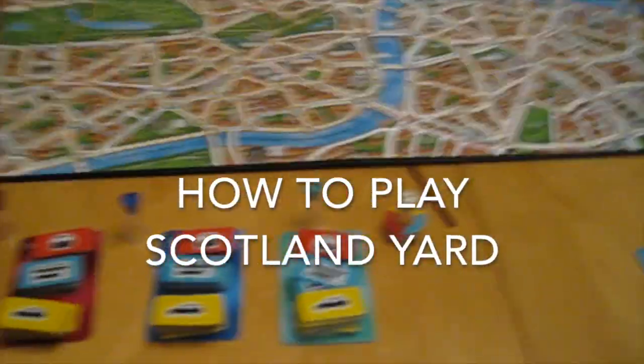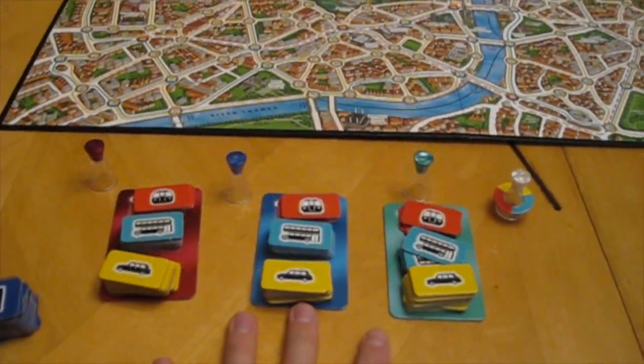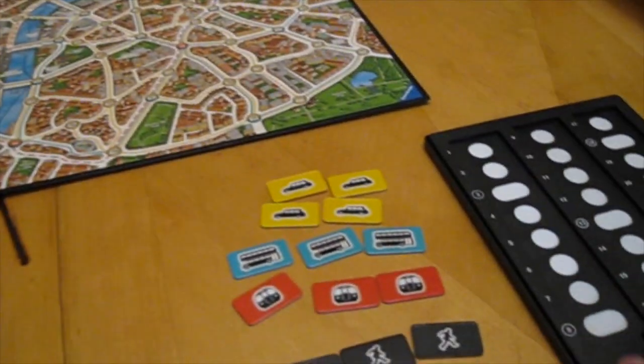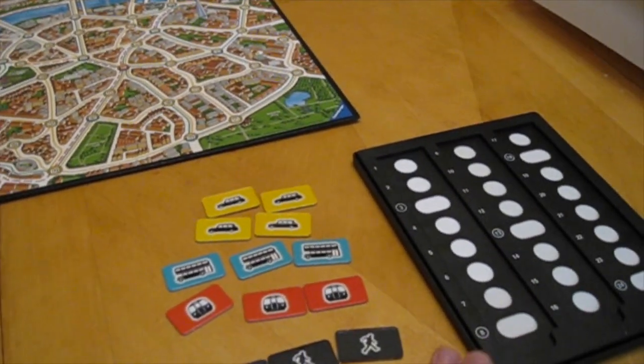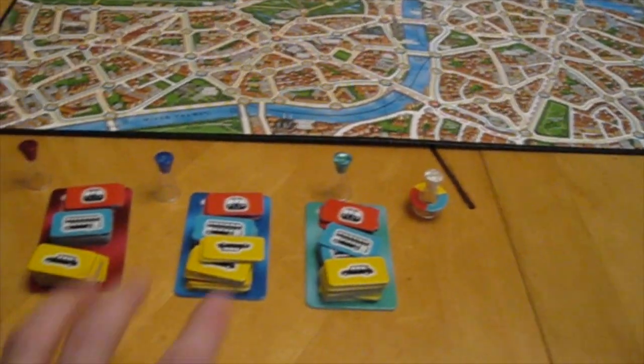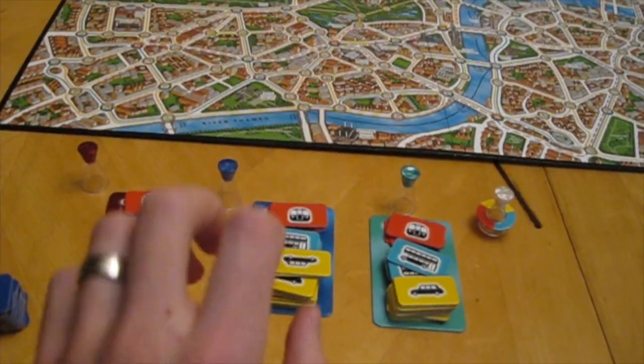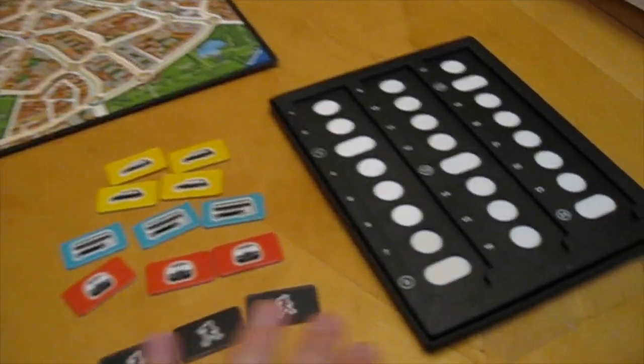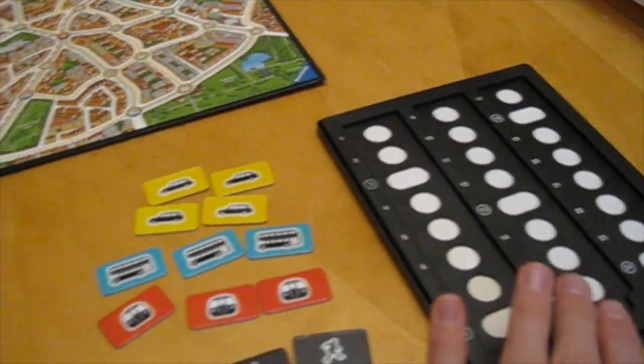This is the game of Scotland Yard. Three players are going to be taking the role as detectives and they will be on the same team, while one player is going to be taking the role as Mr. X. Their goals are different. The goal of the three detectives is to work together to try to capture Mr. X, while Mr. X is trying to evade capture for 22 rounds.